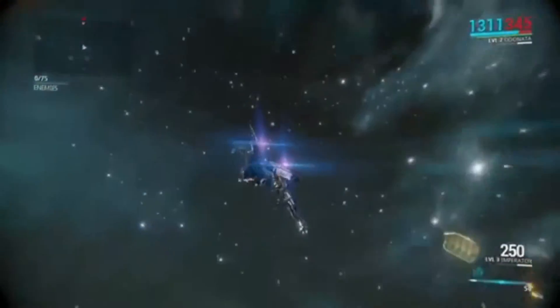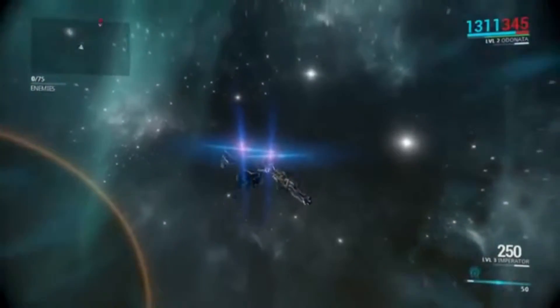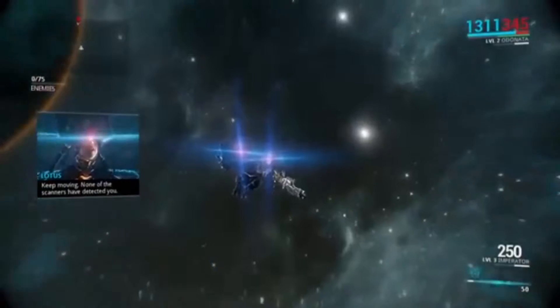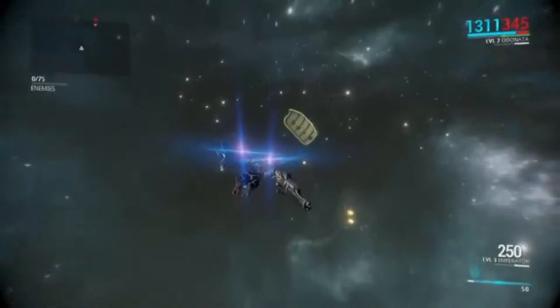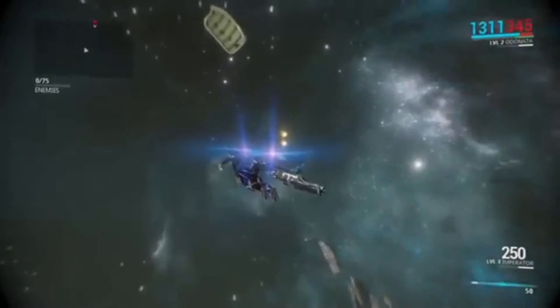The Formian fleet, which is formed by the Grineer, is out there at this 3D hull, so it looks like we have to go to space to destroy them. It's a nice addition. Hopefully they can make some improvements and do some other things.